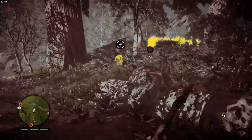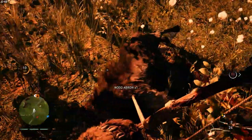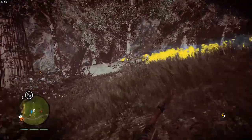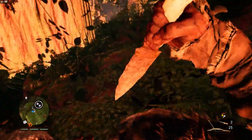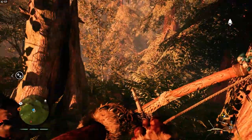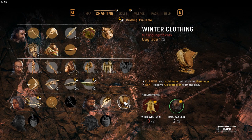That's a rare one too. Damn it. But you are not. Where did that one go? You kill it? Might as well grab it while we're out. And now we got winter clothing. Oh, you can get even better. What do we need for the better one? White wolf skin. Great. Fantabulous.